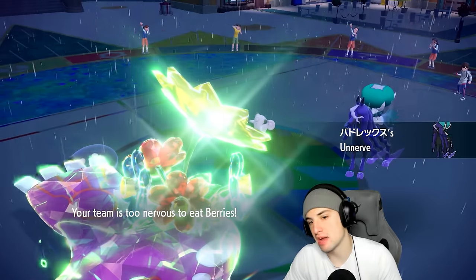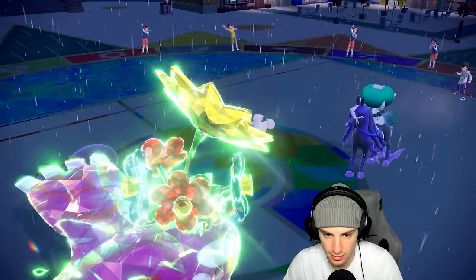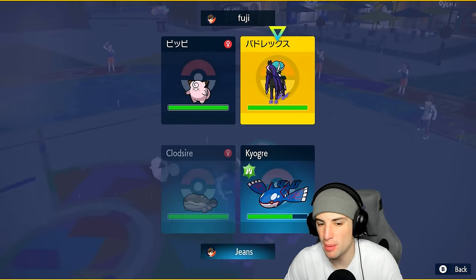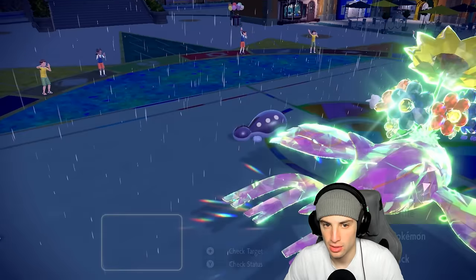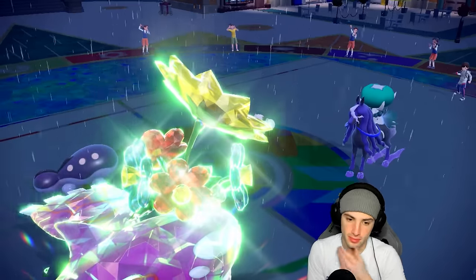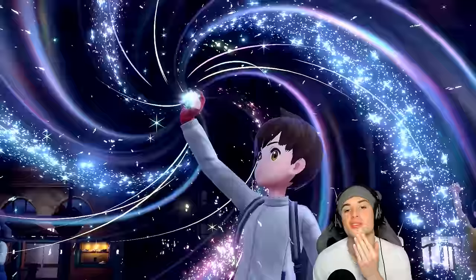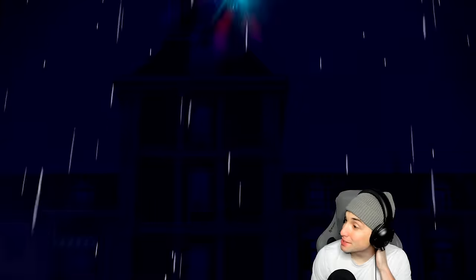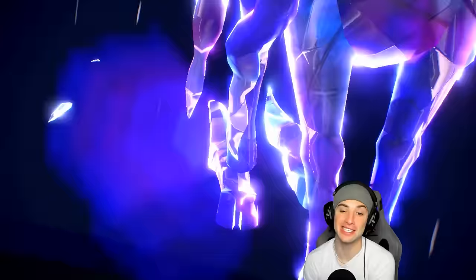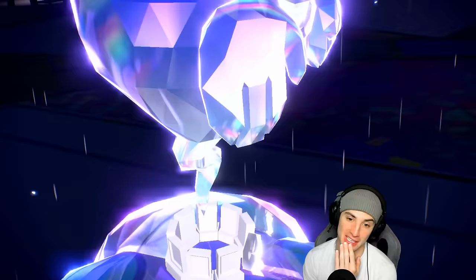We have to throw a Toxic. Instead of protecting Kyogre — you're probably going for double hitting moves. Just going to go for a Surf, no reason not to rip a Surf. We'll see a Tera type come out — if it's Ghost that is going to be tough news because Ghost is just going to do massive damage. And it is Ghost — that's going to take out my Kyogre now.